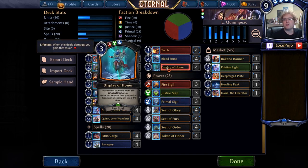Display of Honor can notably be used to draw weapons from your Void — people forget that text, but it's actually pretty handy with Platemaker and Egin. You can also use it to trigger Renown, and in a pinch you can transform an enemy unit into a goat. I would say the transform mode is probably the least used unless you're low on weapons. Nonetheless, all three modes are really handy, and the Lifesteal allows you to stabilize against more aggressive decks.